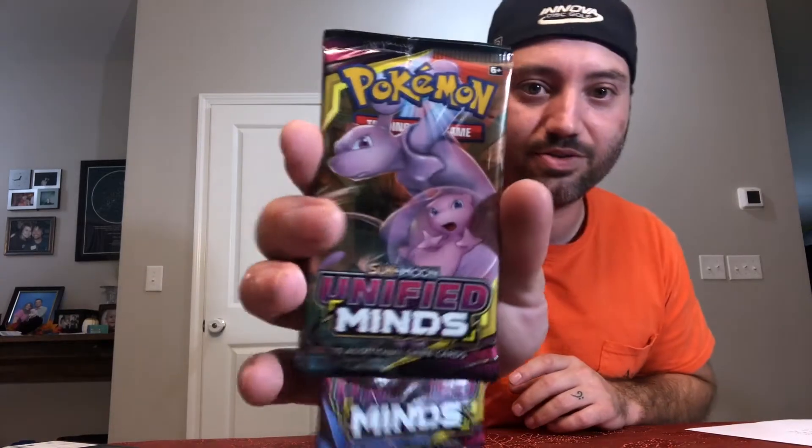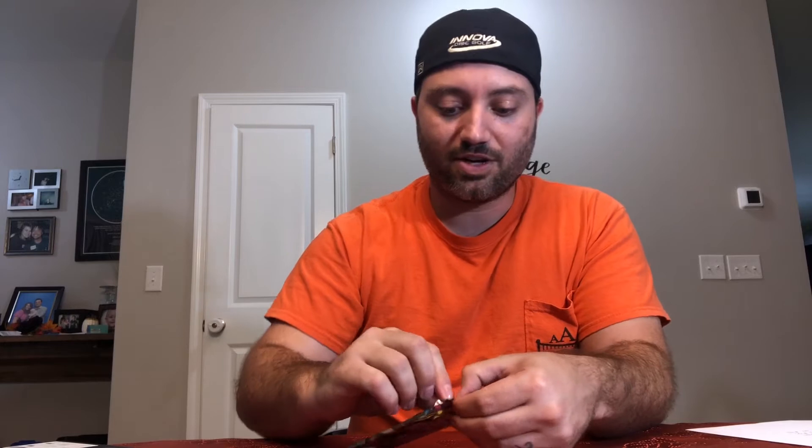All I can say is thank God I did not pay retail for all these packs. Moving into Unified Minds — I have two packs. The card we're looking for here is Mewtwo and Mew, going for about $100 raw, which PSA 10 graded would be $500-600. Quick story: I promised my daughter — she loves Pokemon and YouTube — that if we pulled the Charizard from Champion's Path, I would open the channel. We did find the Charizard rainbow and it was amazing, so here we are.